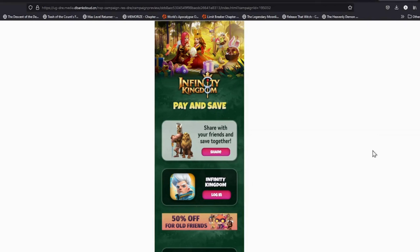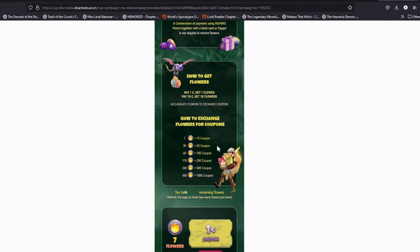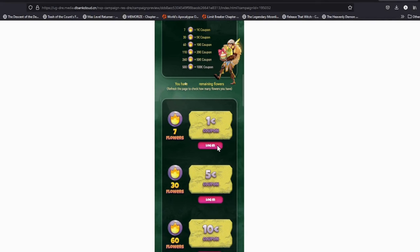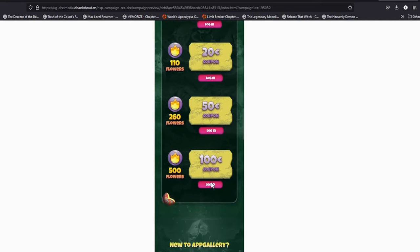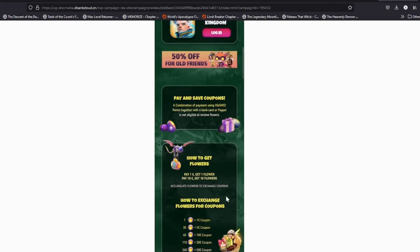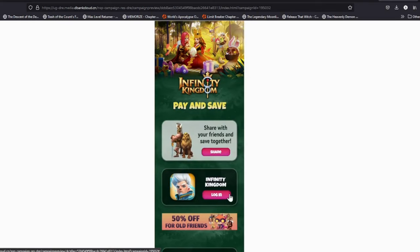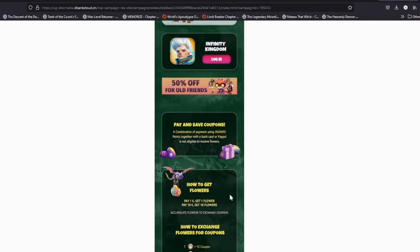Before we go any further, let me tell you about the flower campaign going on at the moment in App Gallery. Users can earn 10 flowers for each cumulative spend of 10 euros or equivalent. Flowers can be used to redeem coupons — no limit — up to 20 coupons back on all purchases. Download the game from App Gallery, check the description for instructions, and remember to choose a European country when creating your Huawei account, as this campaign is only valid in Europe. For more info, join the App Gallery Discord — link in the description.